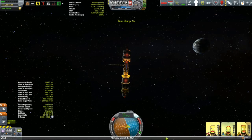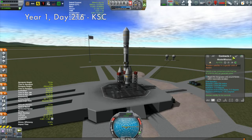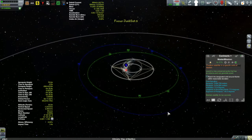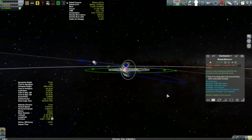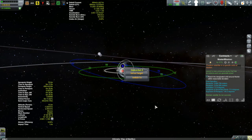So in the meantime we're going to move over to Junksat 5. We have a contract to put Junksat 5 into this inclined orbit — not too bad, only an inclination of 11.8 degrees and a semi-major axis of around 3,500 kilometers. We need to get it into this orbit to finish off this contract, and then there's a secondary part: I'm going to shuffle it off to Minmus where it will hopefully continue to work as a communications satellite to help fulfill another RemoteTech contract.